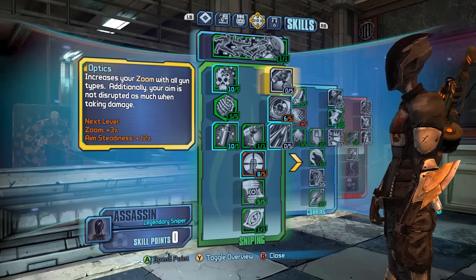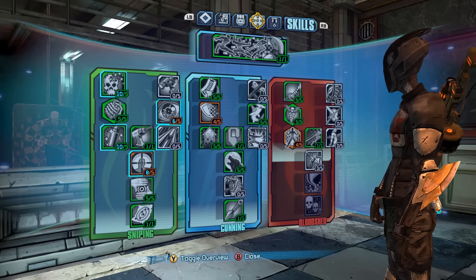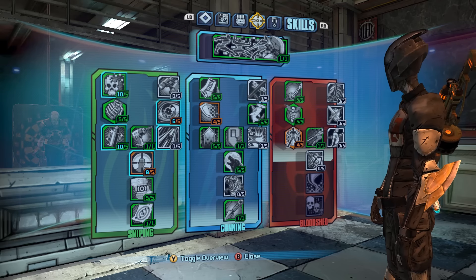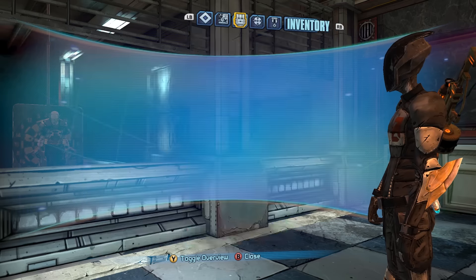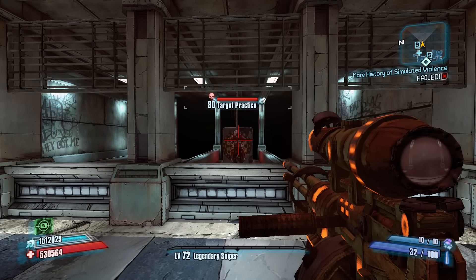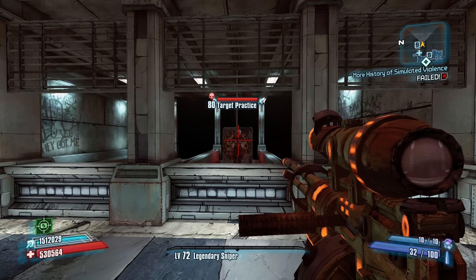I will have the full loadout. This is my Zer0 sniper build here, going for pretty much max DPS. You can argue a few points, but because I'm going to be doing Pimpernel and Luda stuff, I stay away from Velocity. And BAR is off. For Maya, I will show you her setup and then get this started.